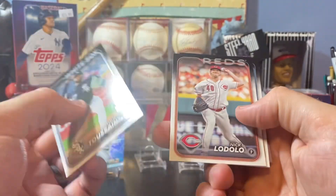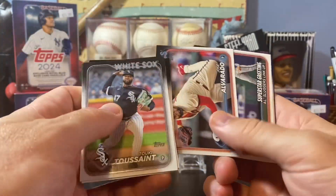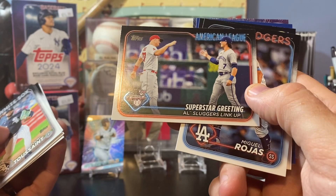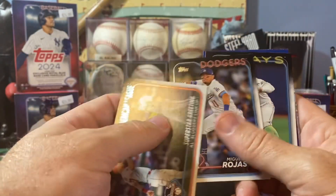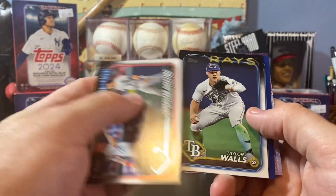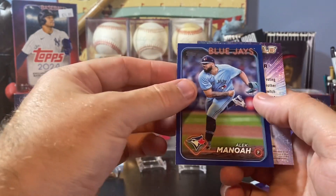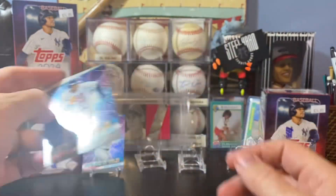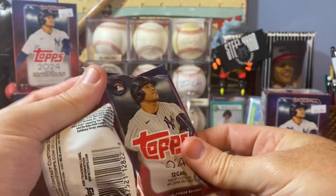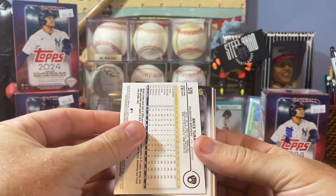Jordan Wicks, Rookie. Turkey Toussaint. Nick Lodolo. Tyler McGill. Trevor Story. Larnack Alvarado. Mike Trout. And Bobby Witt Jr. — kind of a cool card there. Miguel Rojas. Looks like we have a Retail Blue coming up — Taylor Walls. Alec Manoa is the parallel. And we have a Francisco Lindor Stars of the MLB. We'd really love to see a numbered parallel of somebody I collect or a rookie.